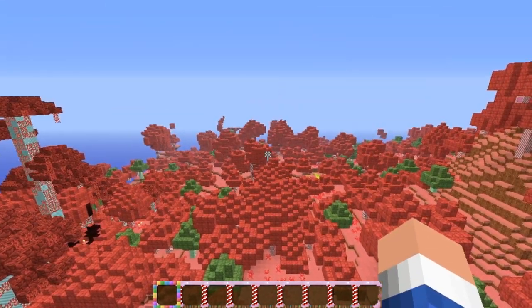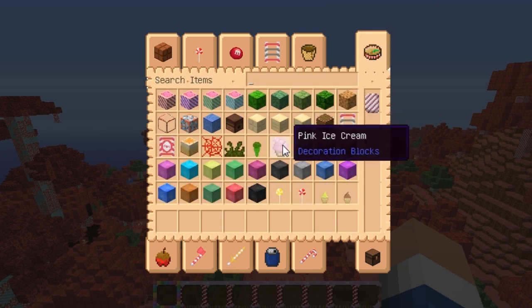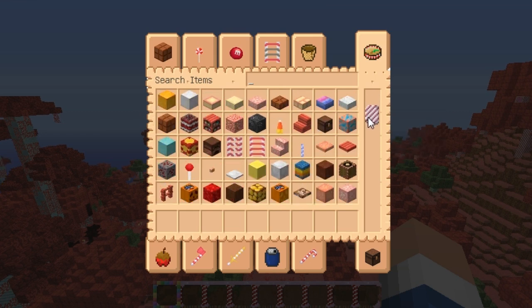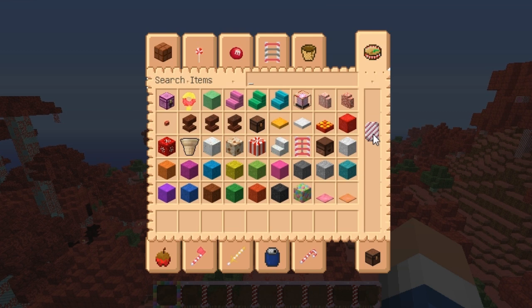I'll go ahead and show you a little overview right here. As you can see, this is a pretty cool texture — it's like ice cream, lollipops, candy corn, cool little blocks. Look at the stairs, brick stairs — it looks really cool. There's a chocolate dropper too.